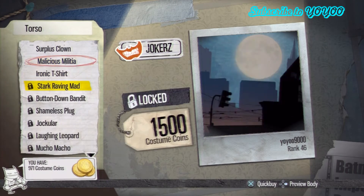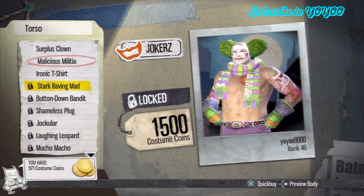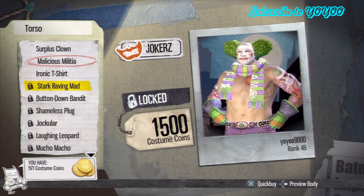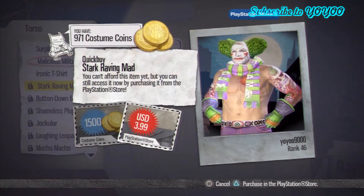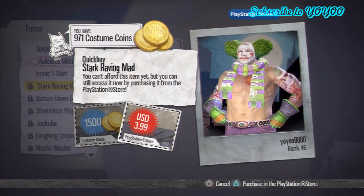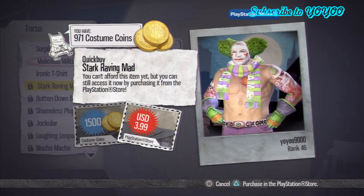Torso. Why would you pay 1500 coins for having nothing on? Wouldn't that be free? I'm guessing that would be free for not having anything on. It's $4 US dollars. Again, if you're in a hurry you can go ahead and buy it.